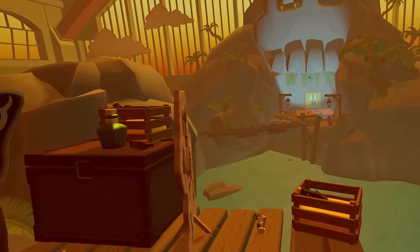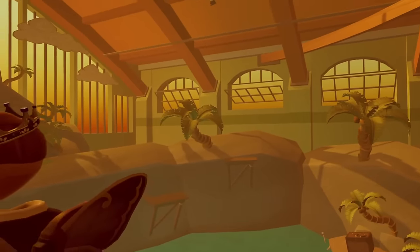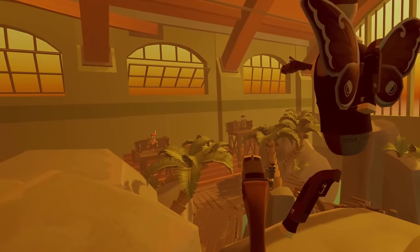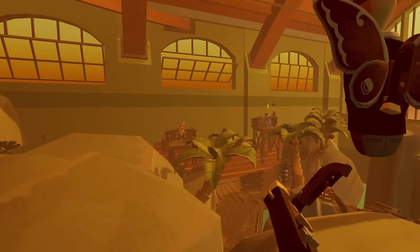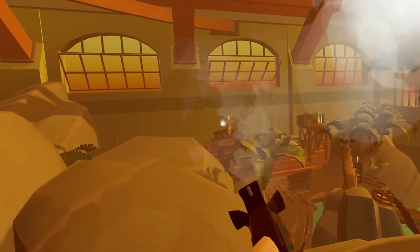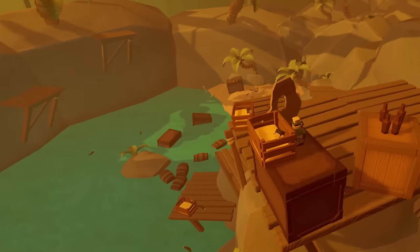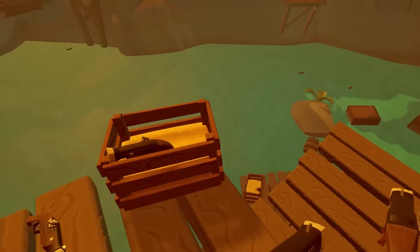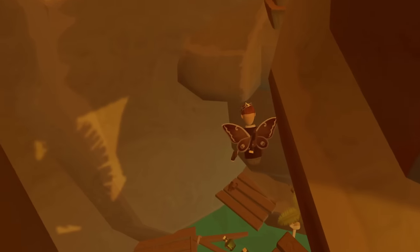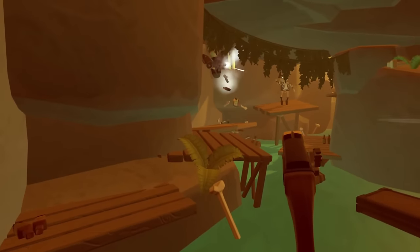For this part, you can preemptively kill some skeletons from over here — just walk up here. It'll spawn the bottle and jug thrower up on top, and you can take them out from here. Taking out those two skeletons makes it a lot easier. Then you just drop down here.